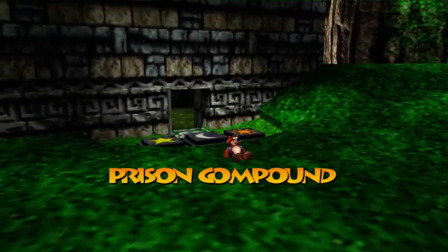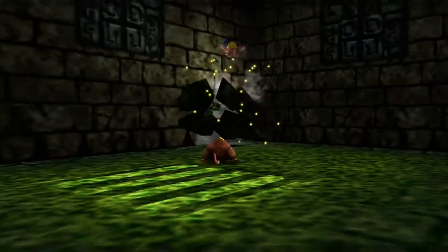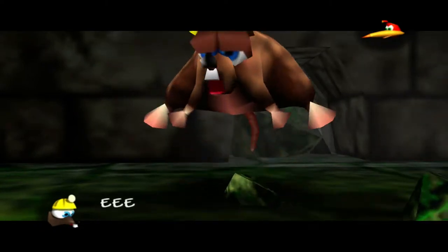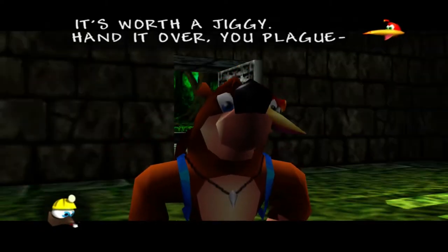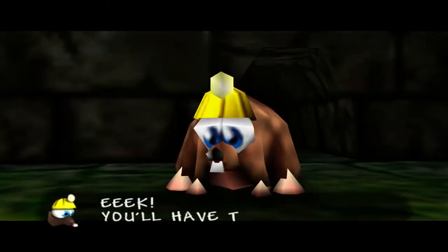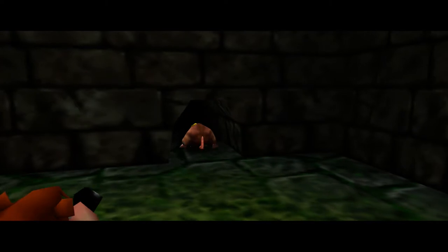We might as well wrap it up. We might even be able to jump to the beginning of the level so everybody can see it — it won't take that long. We're going to free the rat. The rat says 'Thanks very much for unblocking my passage — it's worth a jiggy, hand it over!' She says to come see her master Bill about that, and you can get a jiggy from him for saving her.